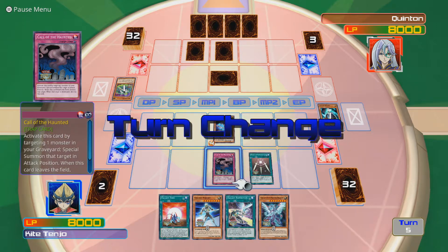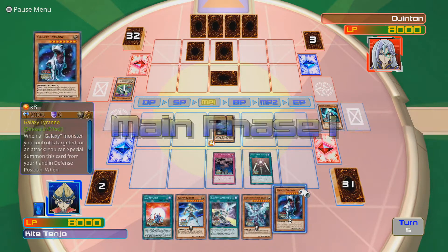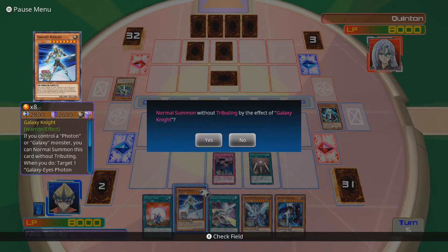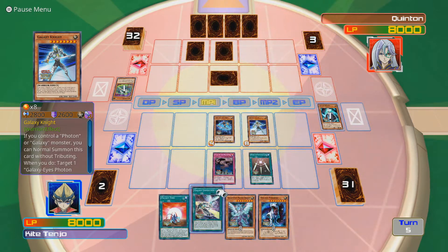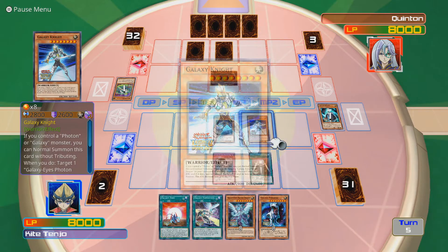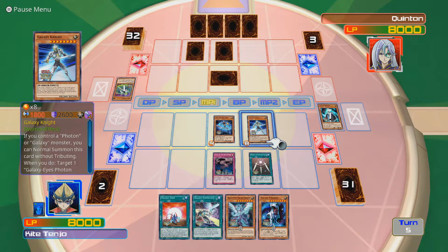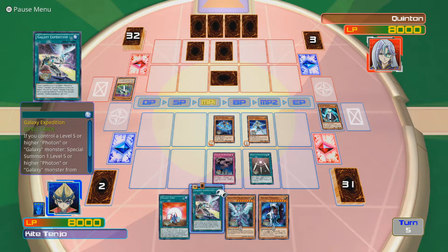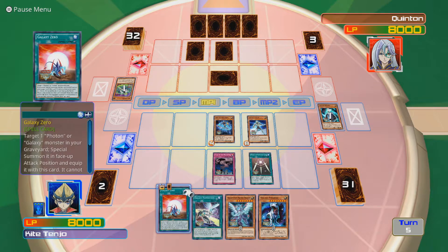One turn on Swords of Revealing Light. My draw is Galaxy Tyrano - lovely. I can just normal summon that. I will normal summon Galaxy Knight without tributing. His attack does go down to 1800, which isn't brilliant, but I can use all these now - special summon one level 5 or higher Photon or Galaxy Monster from your deck in face-up defense position. I'm actually considering doing that.